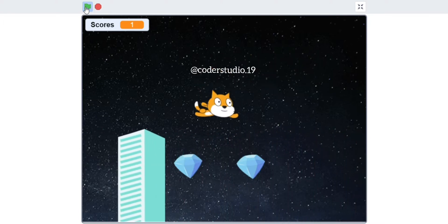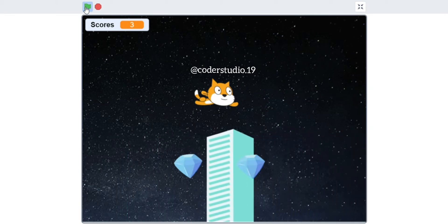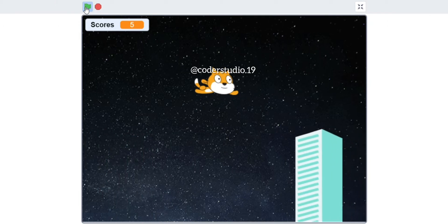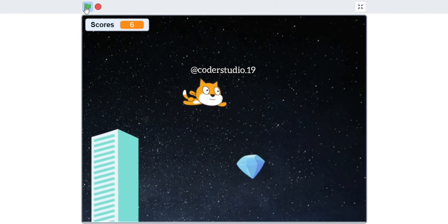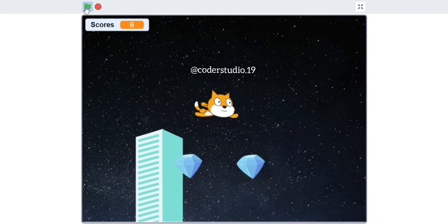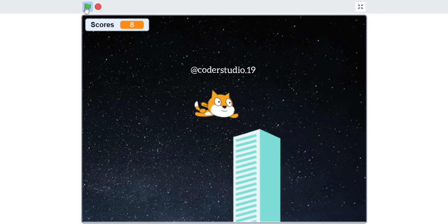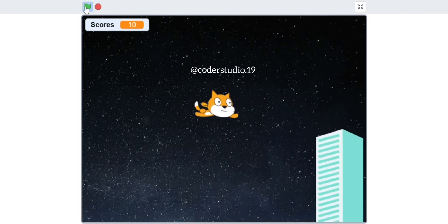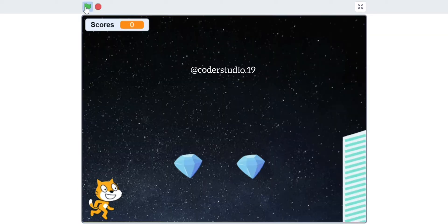In this video we are going to learn this flying cat game. In this game, if the cat touches the diamond then you will get 1 point, and if your score is equal to 10 then you will win this game. Here you can change the points, you can change the scoring, you can make it 10, 20, or 30 to win this game — up to you. And if the cat touches the building then the game will get over.